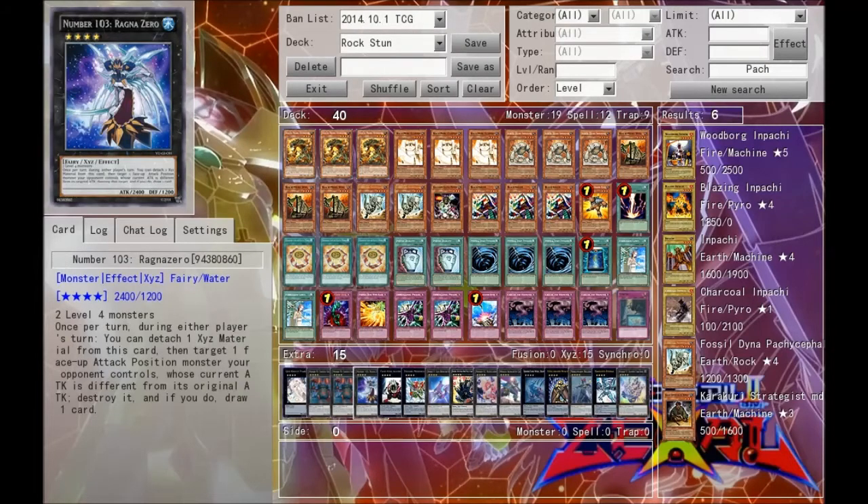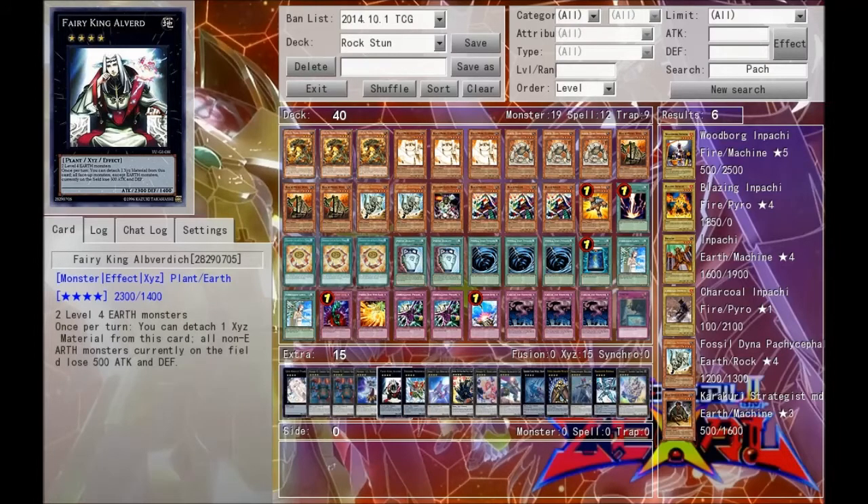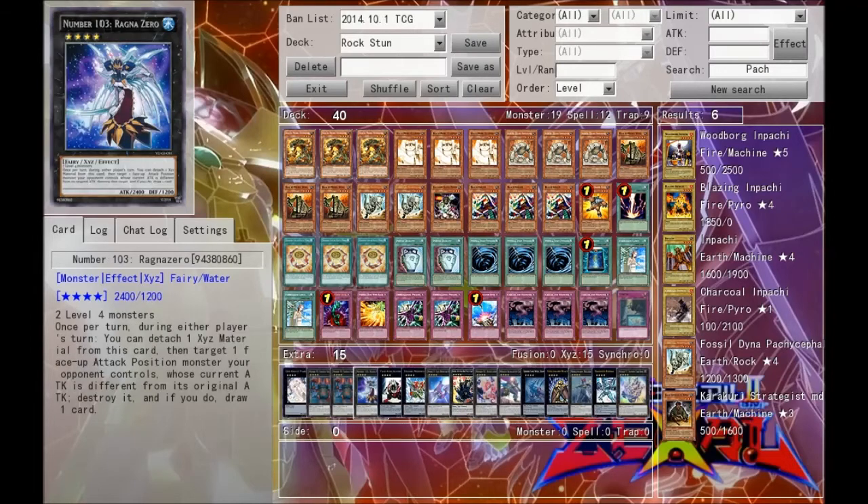Next we run one Ragnazero. This is in combination with the Fairy King Albverdich, just to keep our opponent's attack points lowered, using Ragnazero to get rid of them and giving us additional draws.